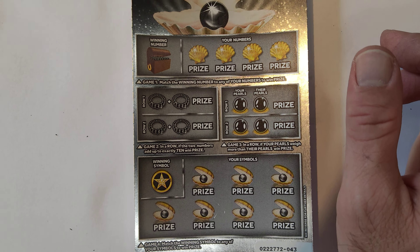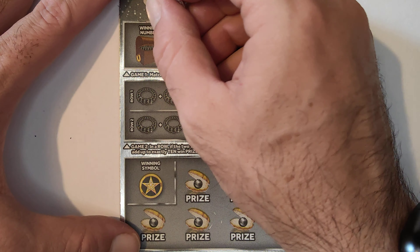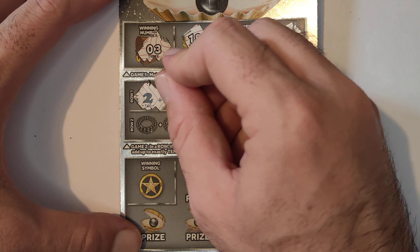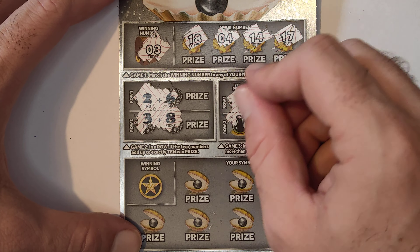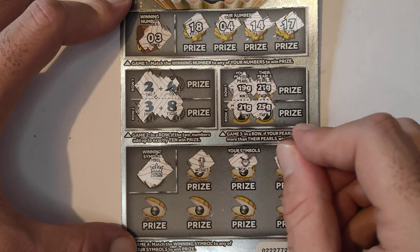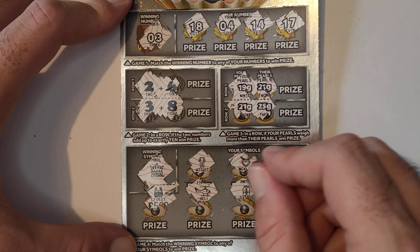I'm going to zoom in a bit more for this one so you can see the numbers a bit better. Right, so winning numbers — we're looking for number 3, 18, number 4, 14, 17, add up to 10, 6 and 2, 3 and 8, higher than theirs: 19, 21, 21, 25. Winning symbols: for a crown, we have wetsuit, necklace, snorkel, vest, helicopter, oxygen tank, and a camera. Right, on to the next.